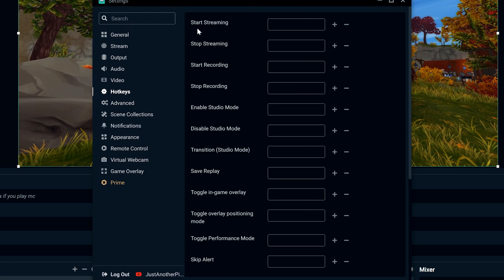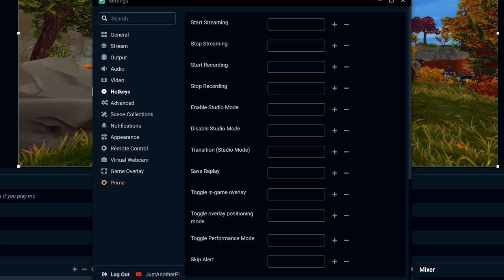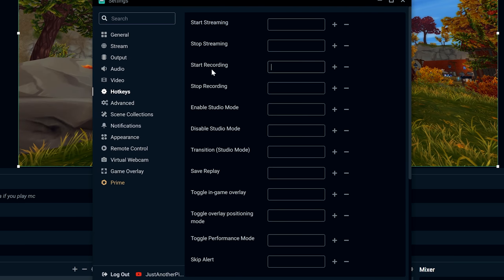Under Hotkeys you have Start Streaming, Stop Streaming, Start Recording. I usually set mine to F9 — I won't press it now because that would stop my recording. You can also just click the Record button in OBS. I use F9 because it's not used by anything else. For example, if you used F1, pressing it in Star Stable would toggle your UI, so you'd accidentally stop recording. Set it to something nothing else uses — F9 is a good choice.